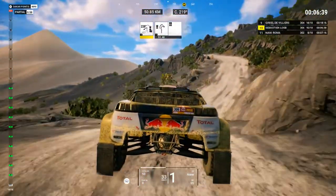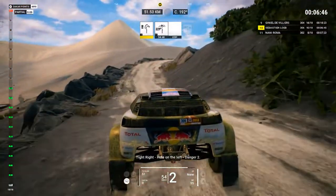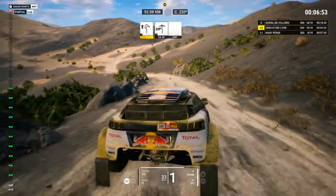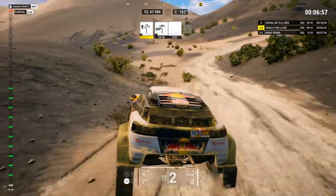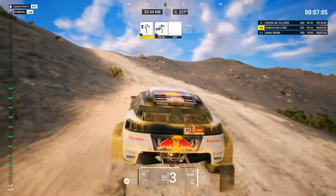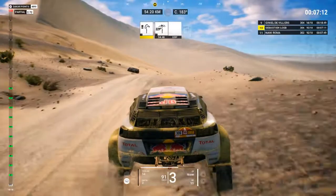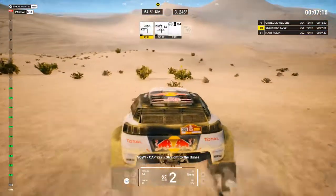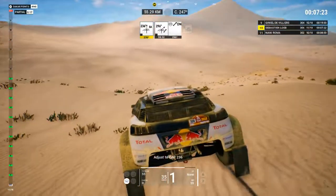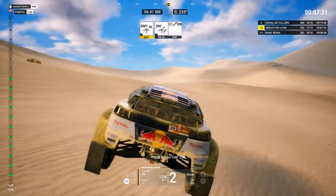500, tight right, danger 2. Tight right, hole on the left, danger 2. 3Ks, follow track. 1K, go to the dunes, off track. Now, cap 229, straight to the dunes. Adjust to cap 236. Watch out! 4Ks on cap 236.